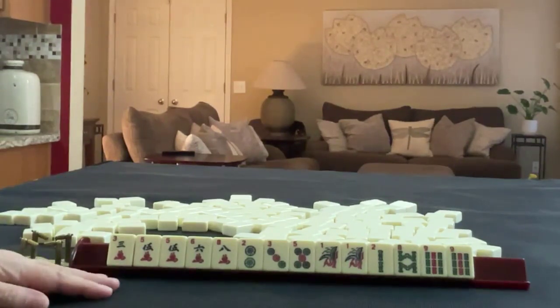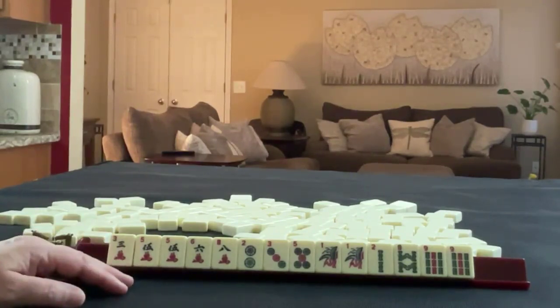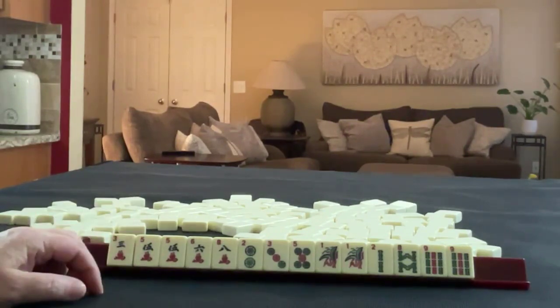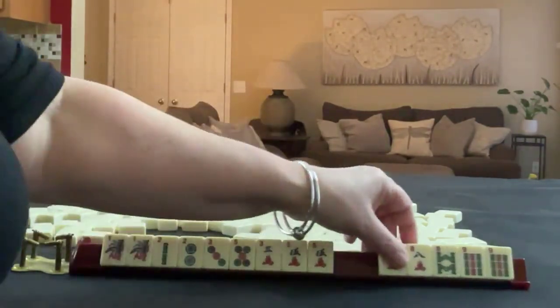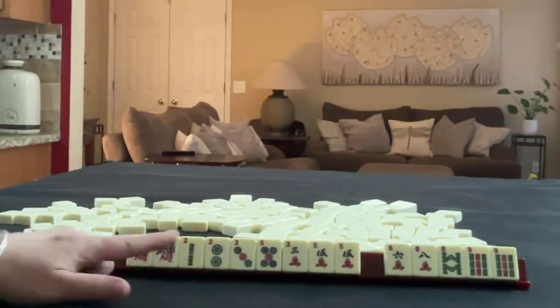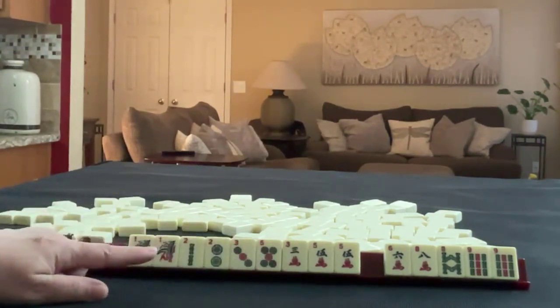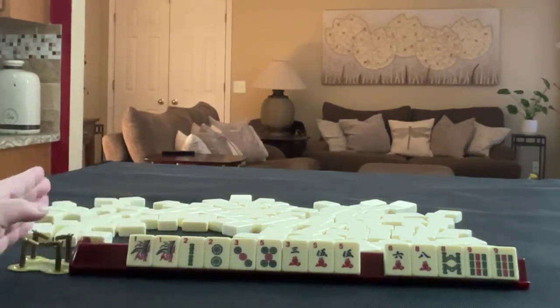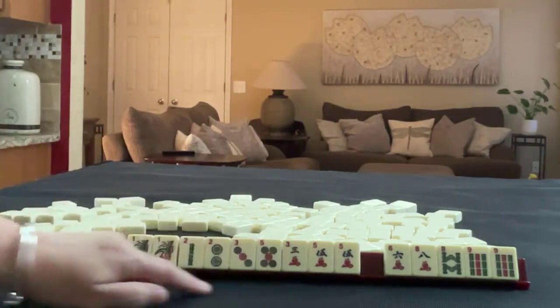If these were my tiles, I would play likely little odds — one, three, five — or maybe a two through five consecutive run. We have no fours. That's why I'd probably focus on one, three, five first. If we get fours, we could maybe play consecutive run, but in mixed suits we wouldn't be able to use ones and fives in consecutive run.